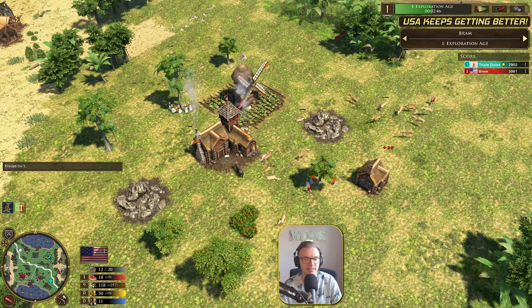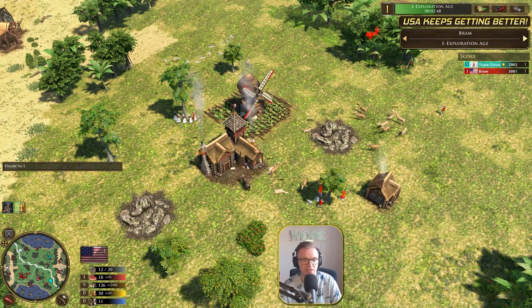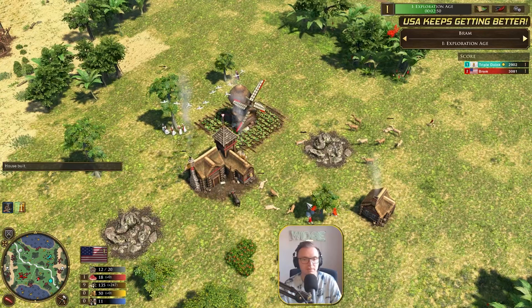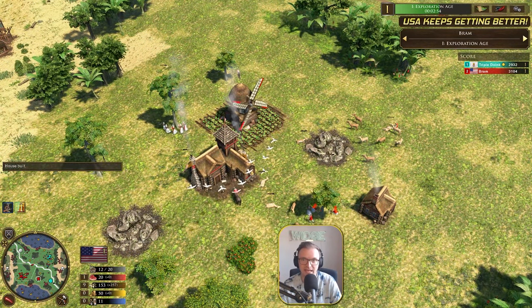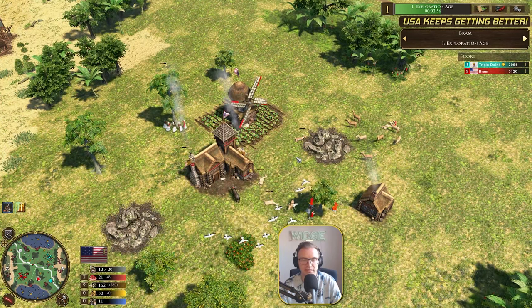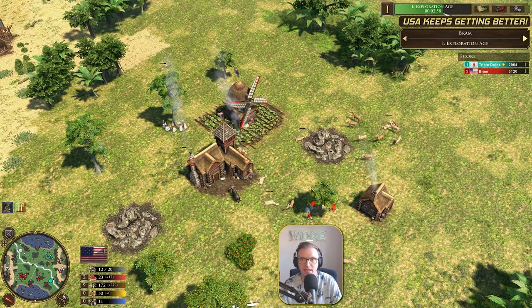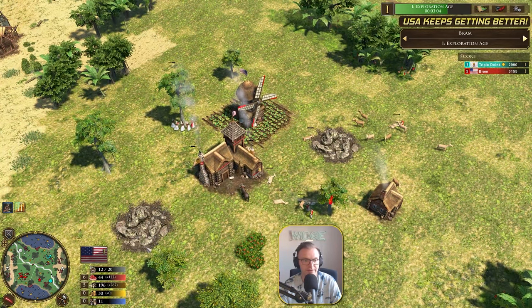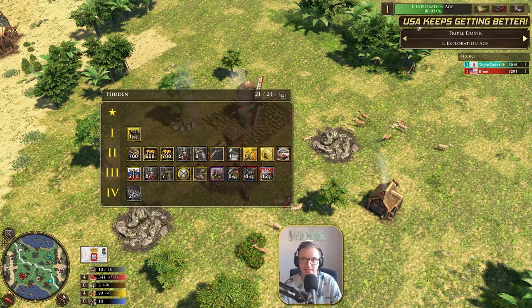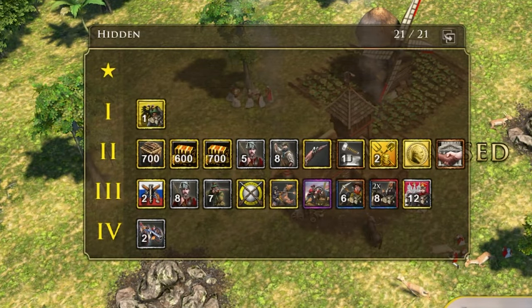Now we do finally see a house going down, and the majority of mills are on wood. He does only have 11 villagers. But look at the age-up time — because he skipped building the house and skipped making villagers pretty much, he is able to get the age-up very, very quickly. And this is the deck, ladies and gentlemen. I'll pause very briefly here just to have a quick look at the deck so you can see it. Nothing has really changed at all from the previous video.